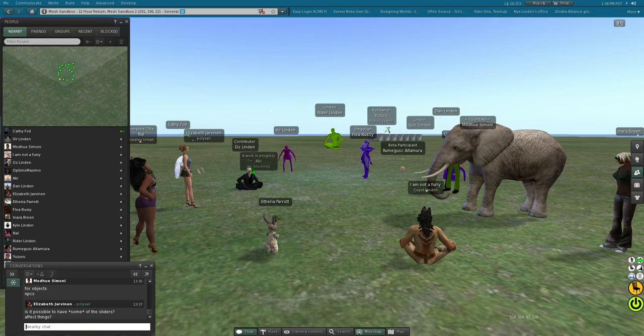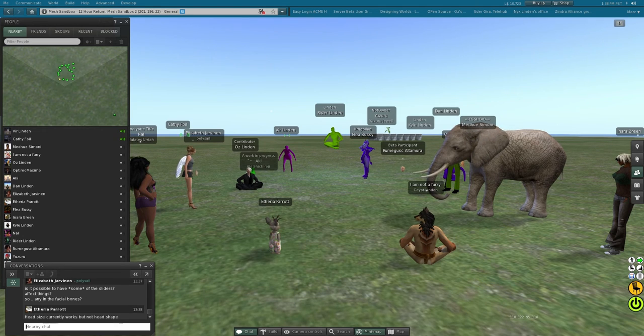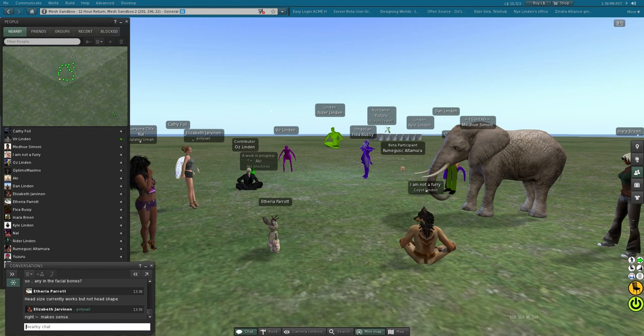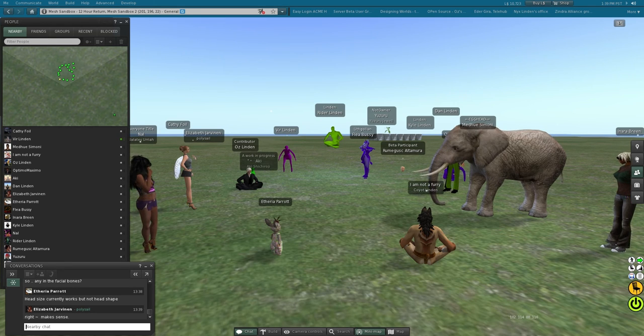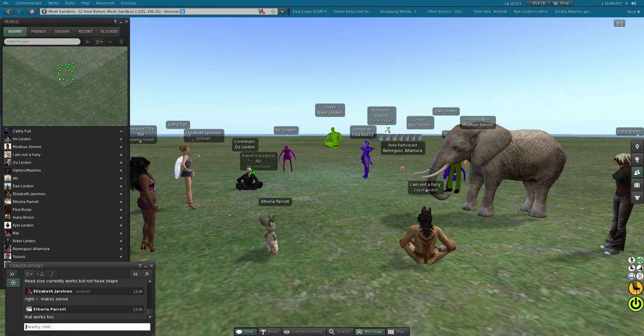Some of the sliders do work with the new bones — I wrote the code for making the face bigger as you make your head bigger. Matrice did the code for the hands so that when you make your hands bigger or smaller, the bones in the hands get bigger and smaller accordingly. He also did the wings so that when you switch between male and female, the wings get a little bit bigger but also move back farther on the back since the male avatar has a bigger back. So we're getting some experience in that area, but we don't know how far we'll be able to push it.